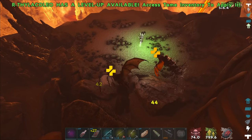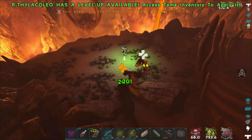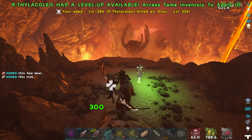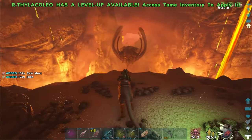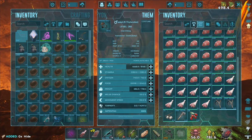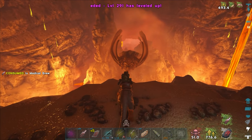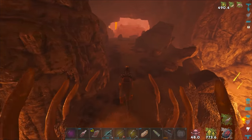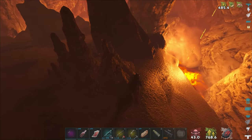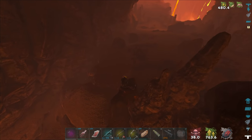Come on, die already — do the death animation. Here we go. Lovely — little ragdoll in the air. If that's how creatures actually died, that would be so weird. Let's grab this. I'm gonna drop all, level that up, pop some medical brew. I had a feeling we'd be able to jump up there, but there's always this nervous side of me that I'm gonna screw up and end up in the lava with my new Thyla — that would be the worst.